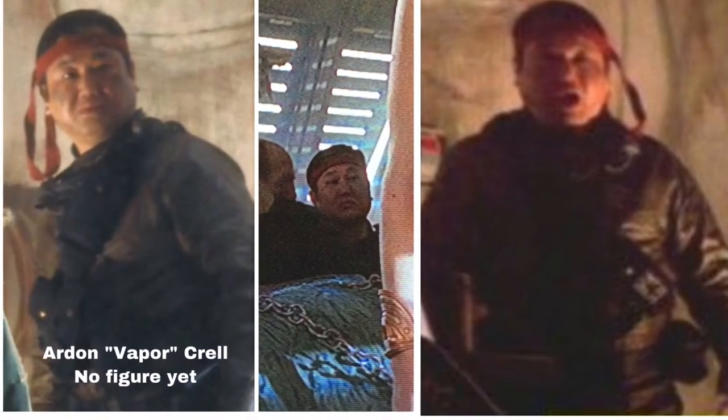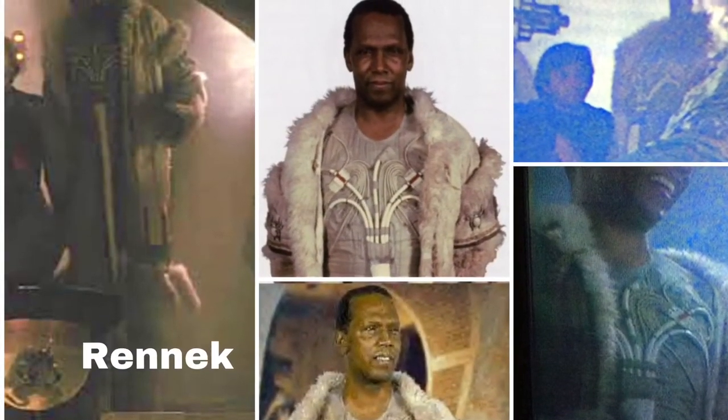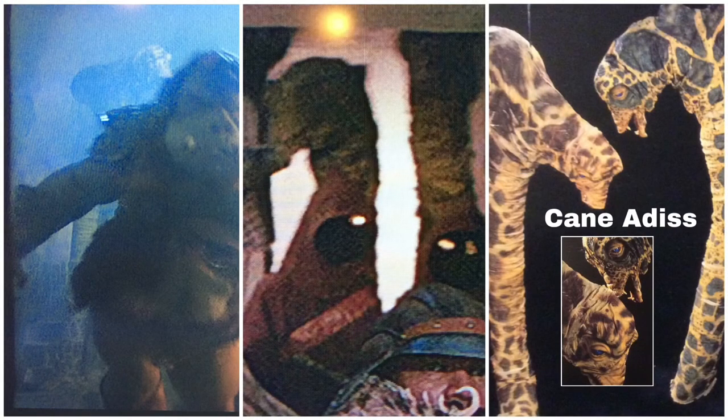On the other side of Boba Fett is Arden Vapor Krell — no figure for him yet. Then we see another guy looming behind Jabba the Hutt named Renick — again no figure. Then we see the long-necked two-headed monster Kane Addis behind Yarna while she's dancing, also visible behind a Gamorrean Guard when they take Chewbacca down to the dungeons, and again when Princess Leia is found out by Jabba's henchmen. I believe we first see Fozek for the first time during this dancing scene — unfortunately no figure for Fozek yet.